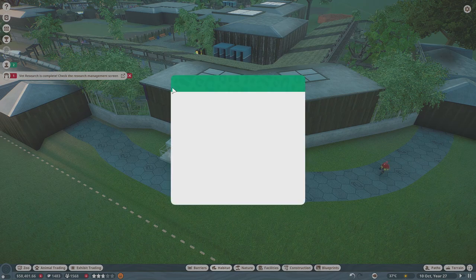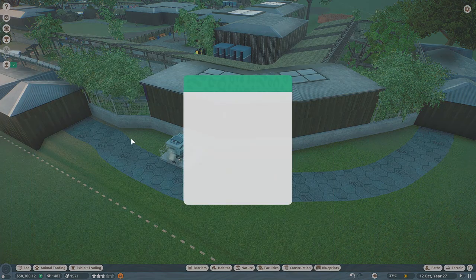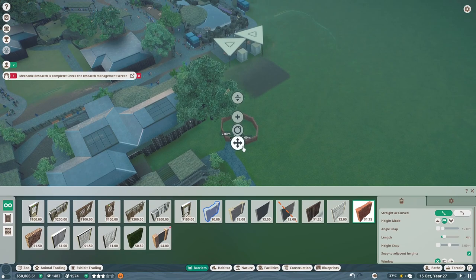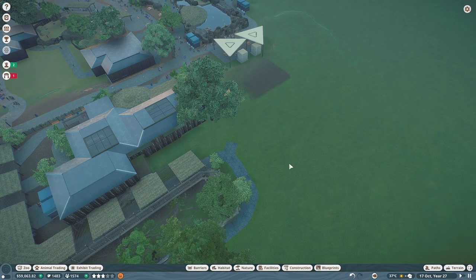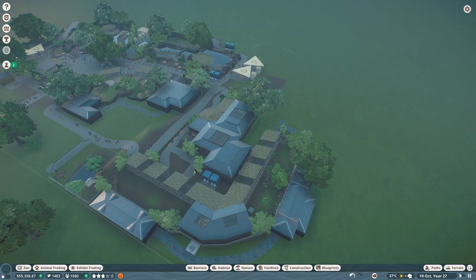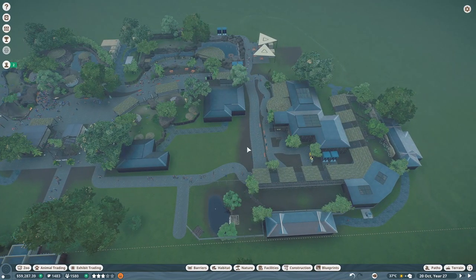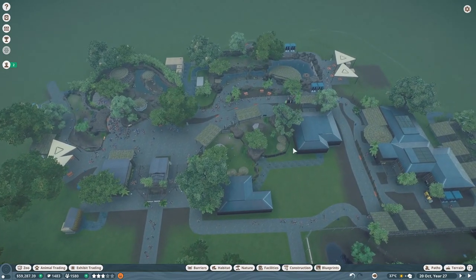So in the next episode there'll be more detailing — our buildings are a bit blank. We got some babirusa research completed, and Africa barriers research. I'm going to put a small animal right here just to fill in some space. We also need to figure out what to do with our aardvarks.